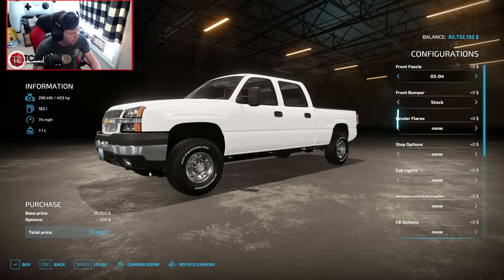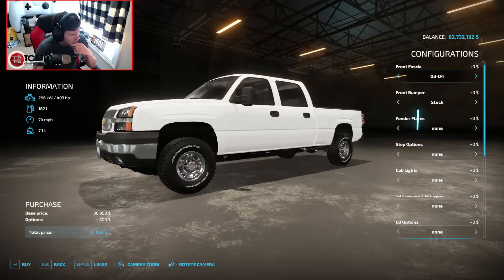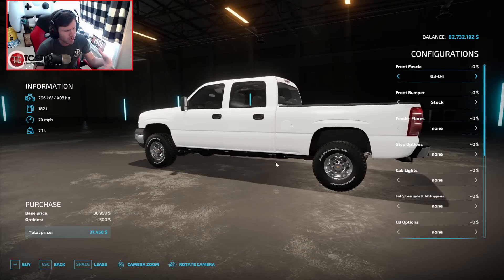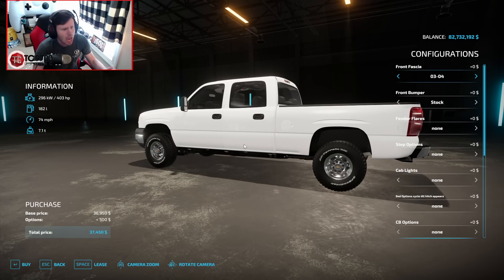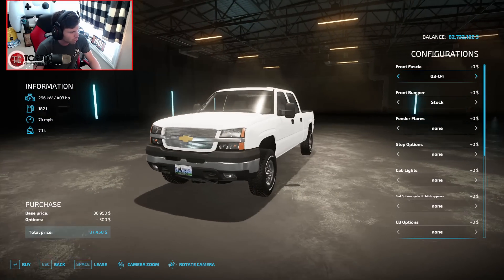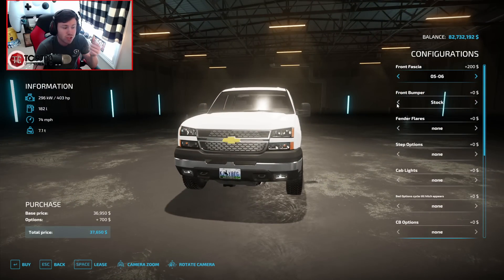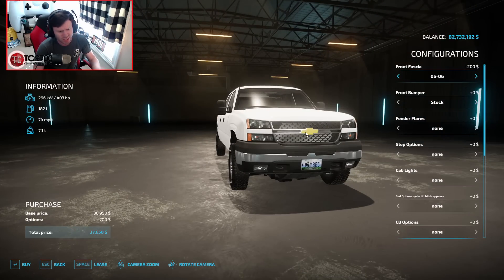It's actually got a Wyoming plate on the front of it, and it's got BFG KO2s on the stock wheels. You never realize until you look at the stock wheel size on these trucks — these have a lot of sidewall, like a lot. So let's go through some of the customization options right off the bat. It starts off with the 03 to 04 front fascia, but you can switch that over to an 05 to 06 front fascia. Let's do the 05 to 06 — I like that one a little bit better.